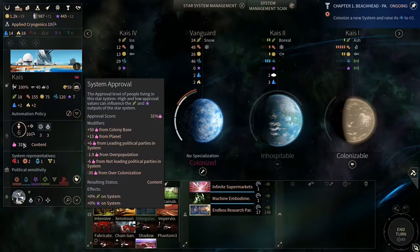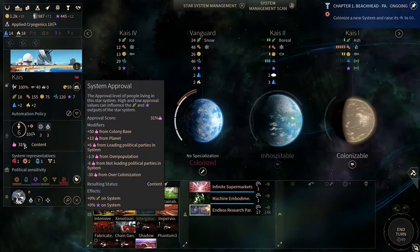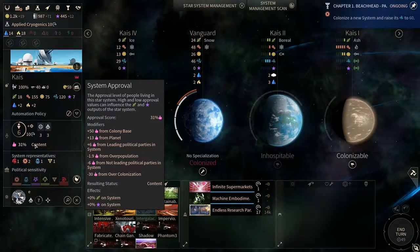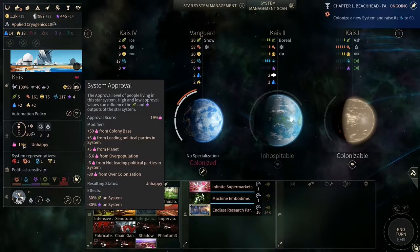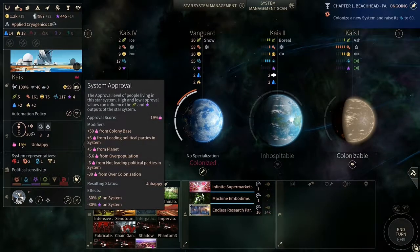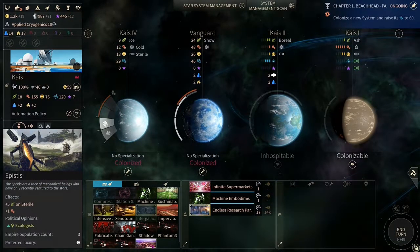Something's not right here — with minus 1.9 overpopulation, in the middle of the pack, the over colonization is based on how many star systems we have. The overpopulation is minus 1.9, but when we put them over there the overpopulation goes to minus 5.6, but the entire number goes way down, way more than 5.6 anyway. This is a technical detail — I really have to look at the patch notes.